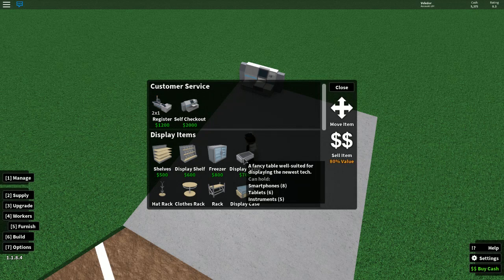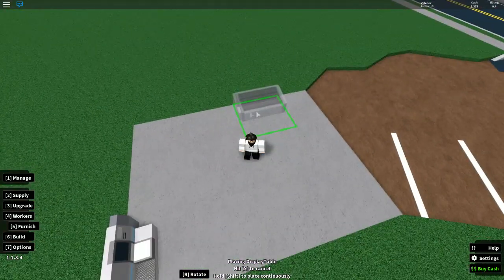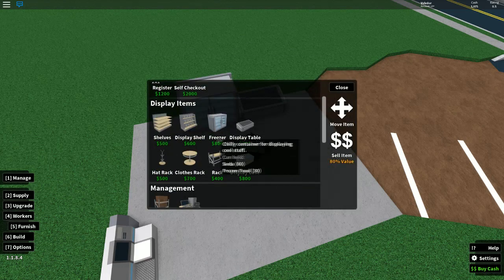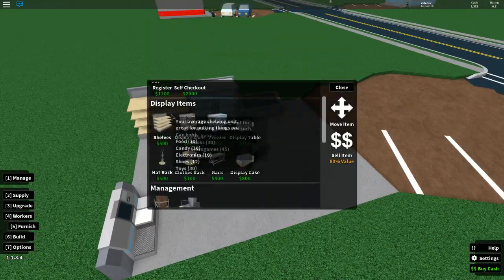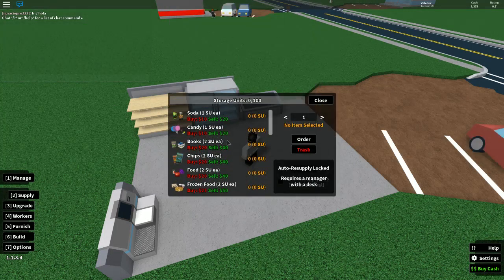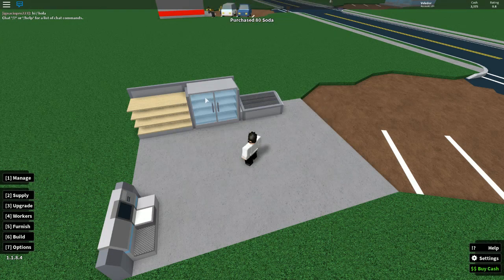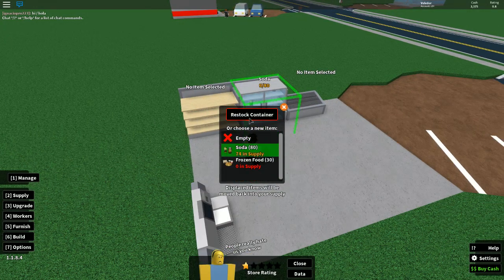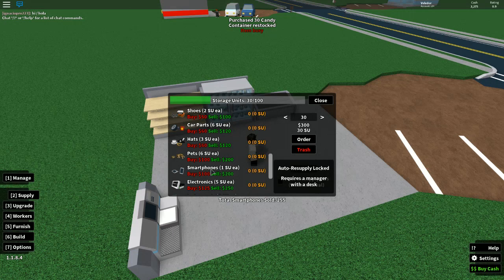One of the things we start out with is a display table, because you can sell tablets that way and they make a lot of money. Also a really good one is the freezer, and the shelves for candy. You want to stock these things up — I like to stock it up this way. It's 80 so it is good. I can't restock the candy yet because of the storage unit, so go to Manage and then Restock Container.